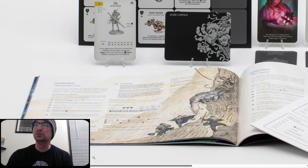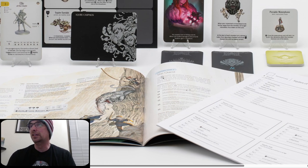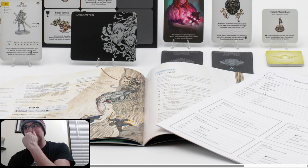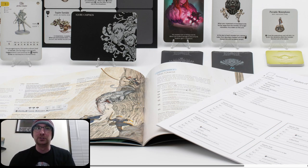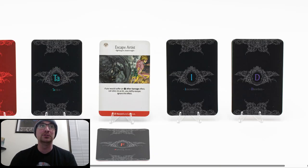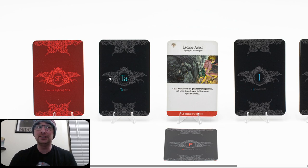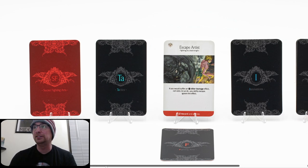The artwork is so cool with the Squires there. Then Lantern Year 4 — The Quest. Secret Fighting Arts Tactics Cards — the return of Tactics Cards for Black Knight. Escape Artist Fighting Art (Black Knight): if you would suffer an after-damage effect, roll 1d10; on an 8+, you escape — ignore the effect. Super cool. We also see disorders, innovations, another fighting art — looks like regular fighting arts plus maybe one or two Secret Fighting Arts.